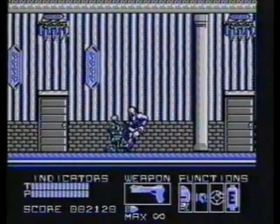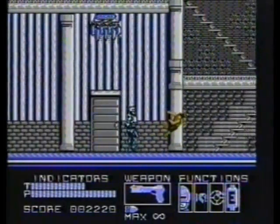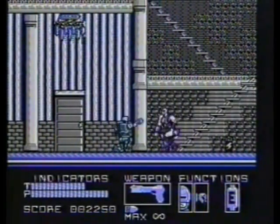The first boss reappears on the second floor. Punch him low while ducking. Give the next little creep more of the same, and keep using the stairs. They're your best bet here.